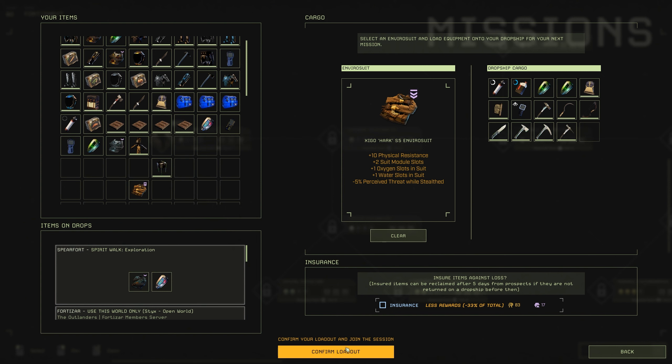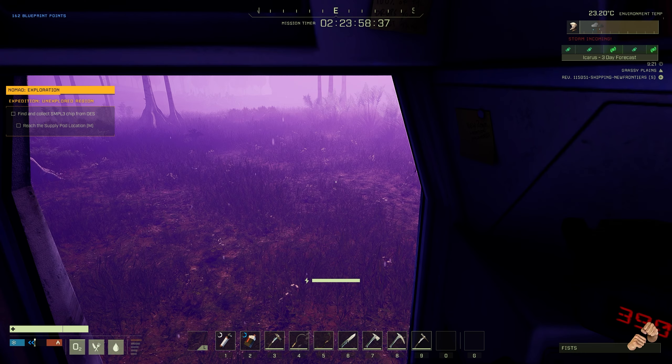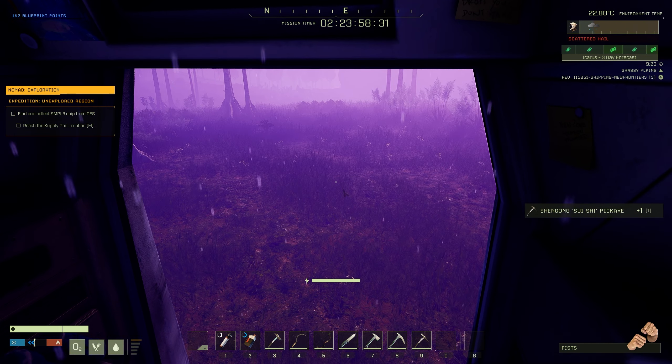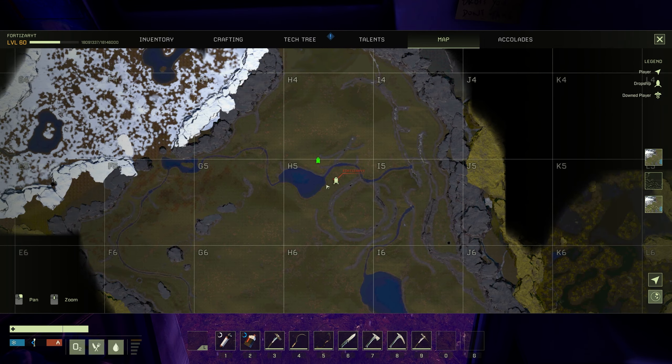Once you've landed, listen to all the audio and grab everything out of your dropship. You'll notice there are different weather patterns on Prometheus as well — we've just gotten scattered hail in the grasslands, as this is where you'll be landing for your first ever drop.